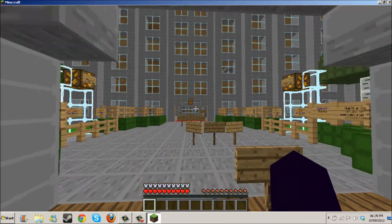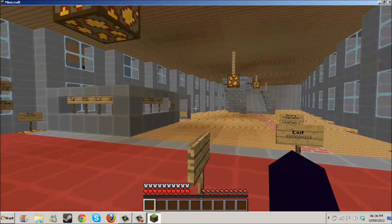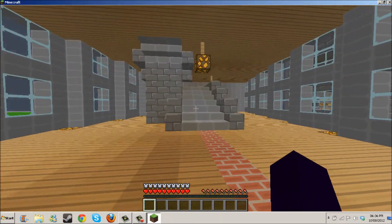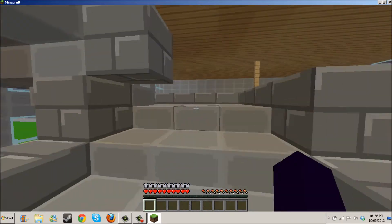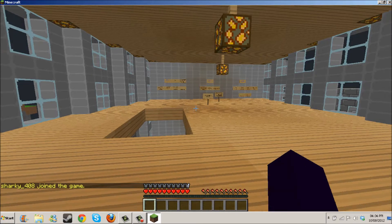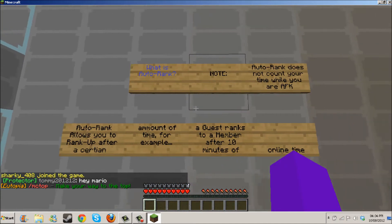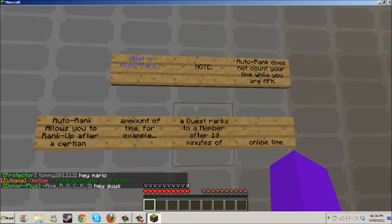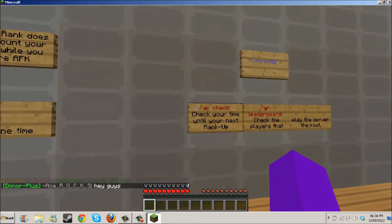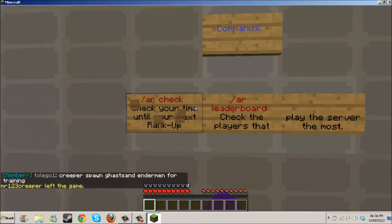I think the rank info is in this building here — bear with me, I've never been this way before. There it is: ranking information on the second floor. Just come up these stairs and go this way. It tells you everything you need to know — what auto rank is, and how you rank up after a certain amount of time. For example, a guest ranks up to member after just 10 minutes.